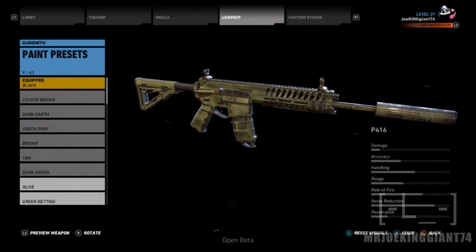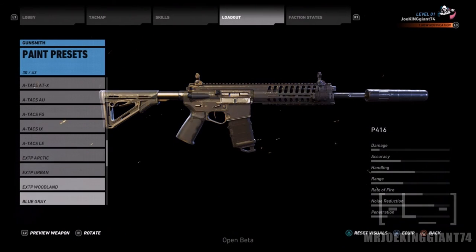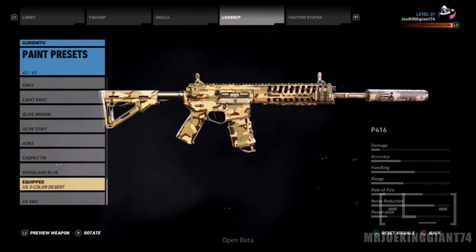Here are the camos available for you guys in the beta — 43 camos available compared to The Division which only had like 20, and compared to other games like Call of Duty which only have around 10 nowadays. I mean, this is a lot of camos.